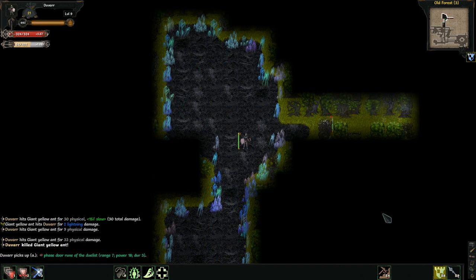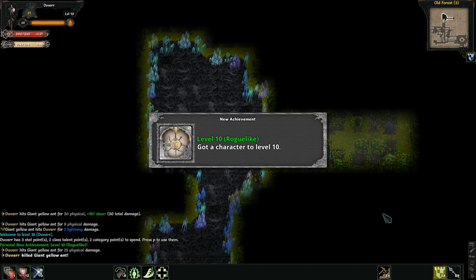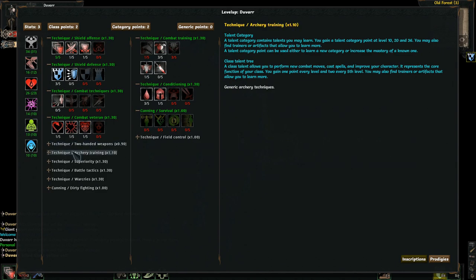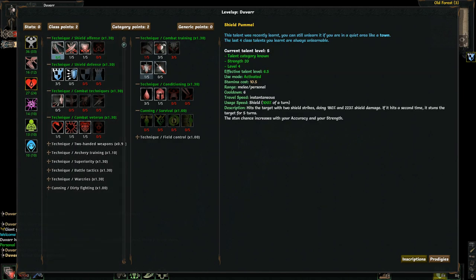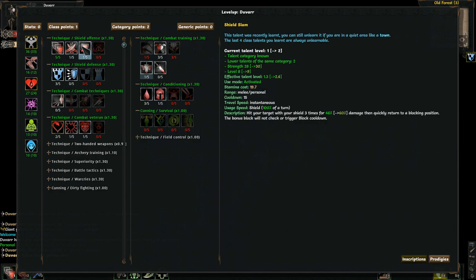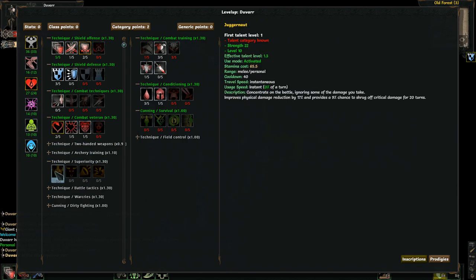Giant acid ant. My health is still holding fine. All that for a phased door rune of the duelist. They did have another way out. Level 10! Let's take a look at our powers we can pick up. Normally on any other class you'd be able to pick up another technique — I should have two category points now. I'm not ever going to use daggers. Let's get my two of one like always. I said I wanted more stamina regen, and let's pick up another point in shield slam.